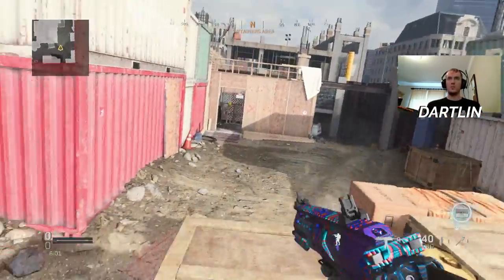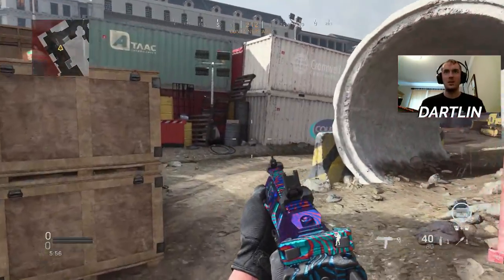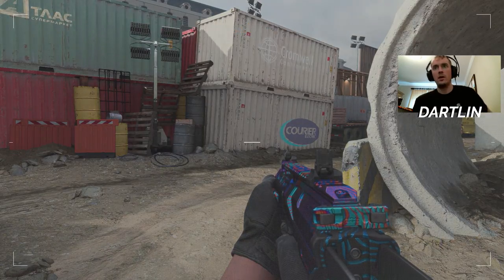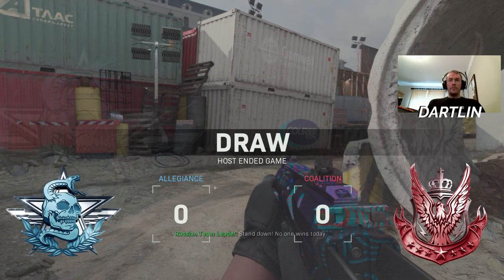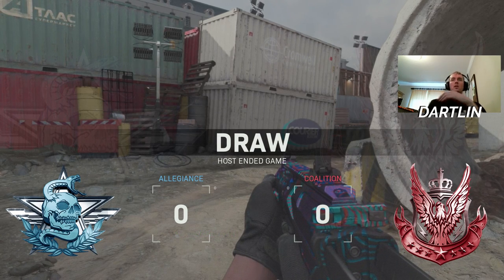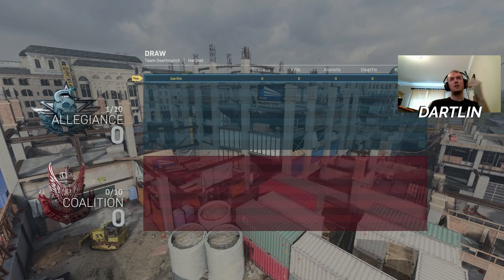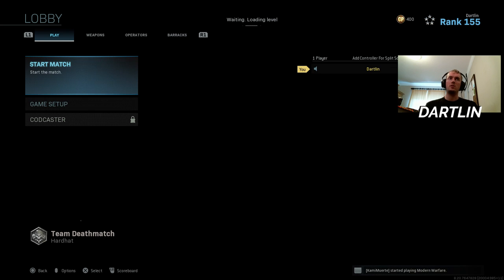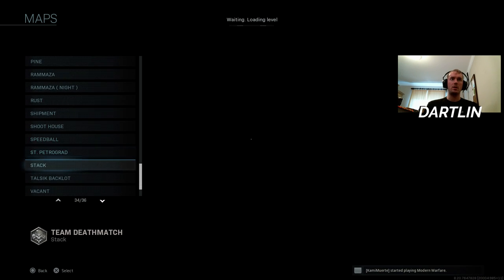So yeah, let me know what y'all think about the Hard Hat map. Now I'm going to go and check out Aisle 9. I played one game on Aisle 9 earlier and I think it's pretty good — it's 3 on 3. I think they could maybe make the team deathmatch go to 75, but I'm cool with it going to 40. Now if it doesn't go to 75 on Hard Hat, they're just crazy. There's no reason why it shouldn't, cause that's a pretty big map.